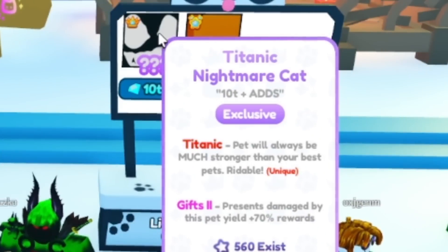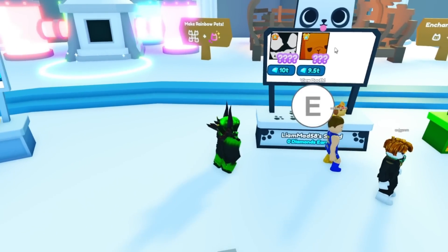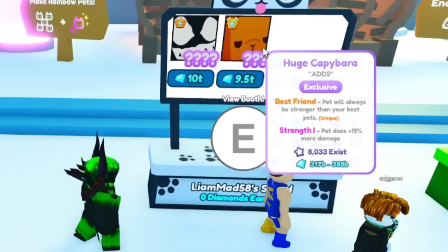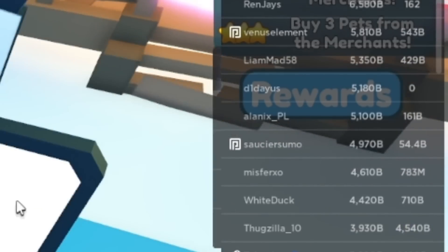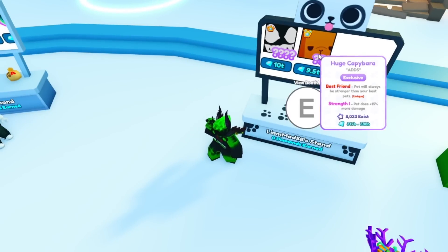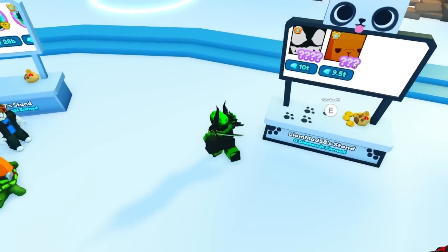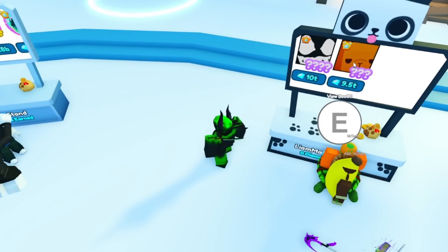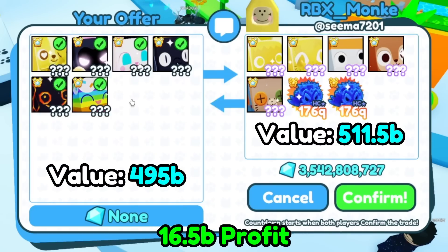This guy is selling a titanic nightmare cat so that people teleport here thinking they're gonna get titanics, and there's a huge capybara for 9.5 trillion right by it. They have a little bit of diamonds so that no one can buy the nightmare cat for 10 trillion, but they have low enough where people could buy the huge capybara thinking it's a titanic, because the huge capybara and titanic capybara have the same exact picture. 11.5 billion win for a whole bunch of random huges.